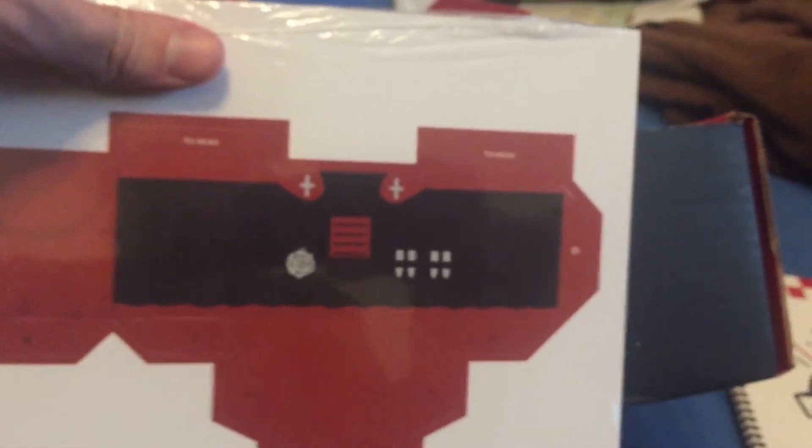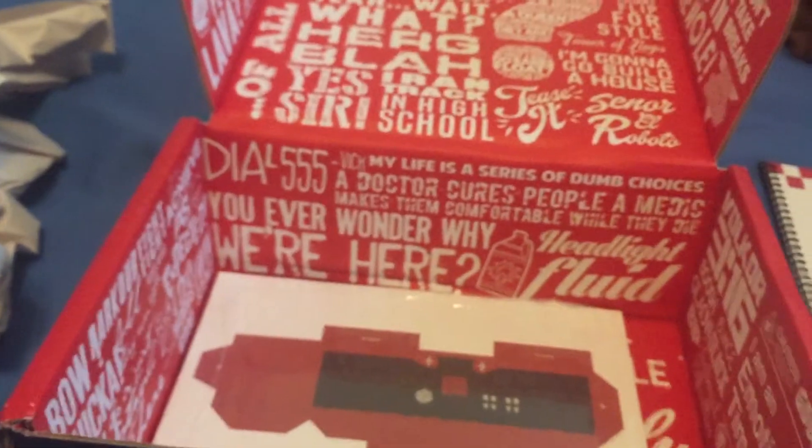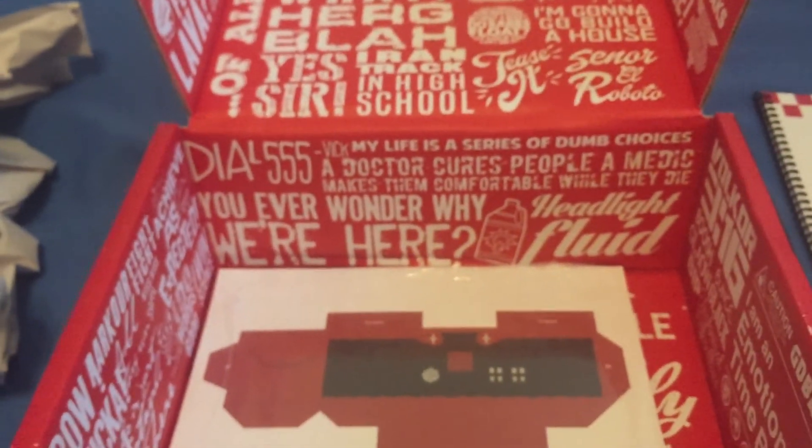And here's the last thing — this is the Ruby Rose Box Craft. This is obviously your torso; you've got the front and then all the other sides. That will go with the Yang one that I've already completed. I actually don't think I ever completed the Blake one — I feel bad now that I've said that out loud.